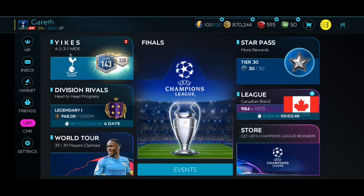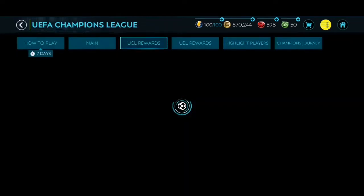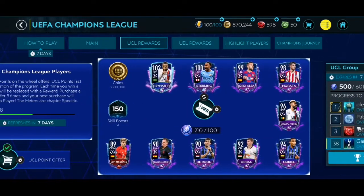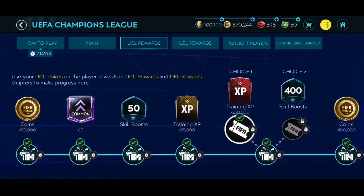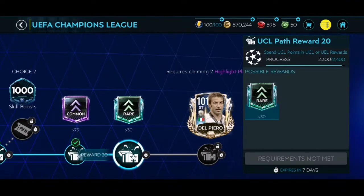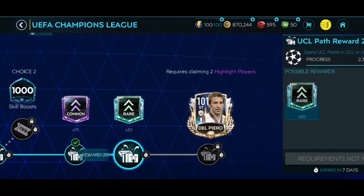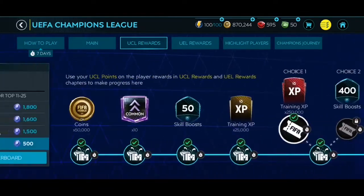Hello, welcome back to another FIFA Mobile video. Today we're checking out what we can do in the Champions League event. I think I can almost claim Del Piero — I have two packs ready here. I need 1000 here and 2000 here, so 2400 total. I just need to open two more packs which we do have.